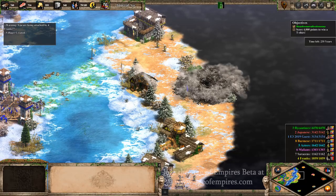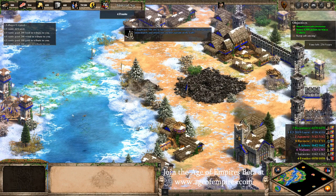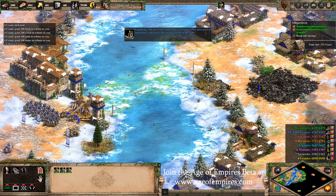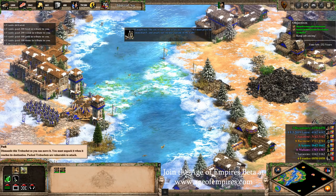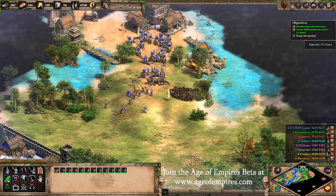At buildings, you're now able to queue researchers and unit production at the same time. On top of that we've also added a global queue towards the top of the screen. At the mill, you're also able to automatically re-queue farms. And yes, you can automatically reset fish traps too.